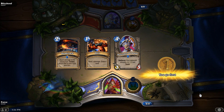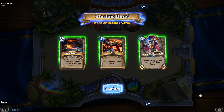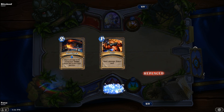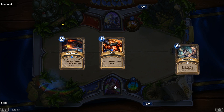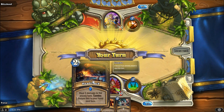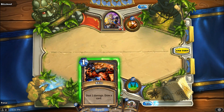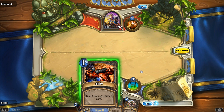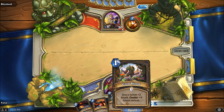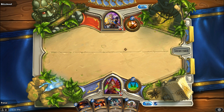The Rogue deck I've decided to build is focused pretty much entirely on the combo system — utilizing combos to try to get some ridiculous turns, and it can actually be quite absurd some of the stuff you can do. We do get to play first, which is actually a little bit unfortunate, because going second is really good with the Rogue deck due to how the combo system triggers off of playing the coin.